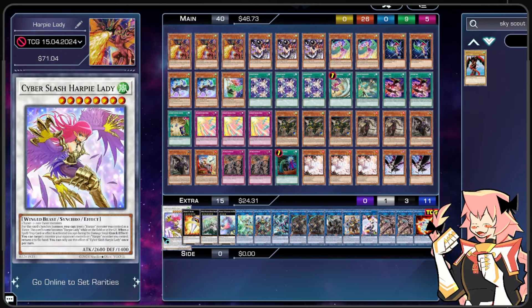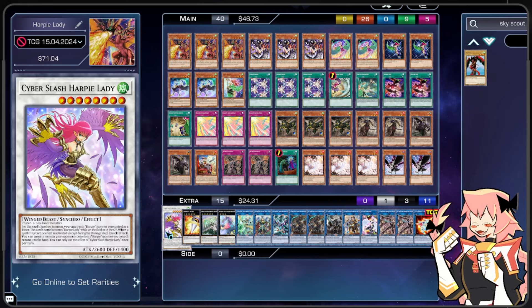Our last card in the list is one Cyber Slash Harpy Lady. It's a Synchro 7 — we're not playing any tuners, but for this card you can treat one Harpy Monster you control as a tuner. This card's name becomes Harpy Lady when on field or in Graveyard. When a Spell or Trap card is activated, excluding the damage step, as a quick effect you can target a monster your opponent controls or one Harpy you control and bounce it to hand. Each effect used once per turn. It's just a great piece of interaction — your opponent activates a spell, bounce a monster they control to hand; we activate a spell, bounce a monster they control to hand. Great stuff all around.